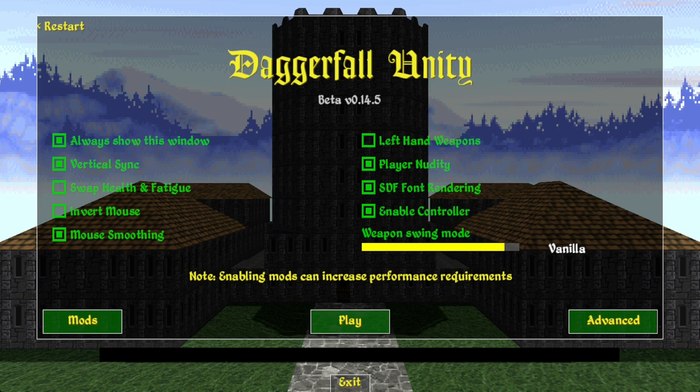My thought was to have a good look at this loving recreation of the original Elder Scrolls Chapter 2: Daggerfall in Unity. It seems like a very thorough, thoughtful, and respectful recreation of the game, which is primarily noted for being a large open world game — something of a novelty for the time. I thought it might be nice to have a little wander around and take in the atmosphere.